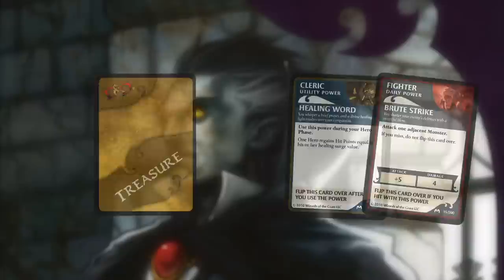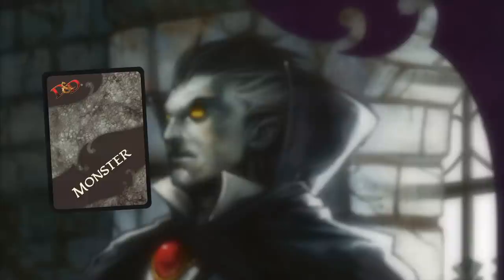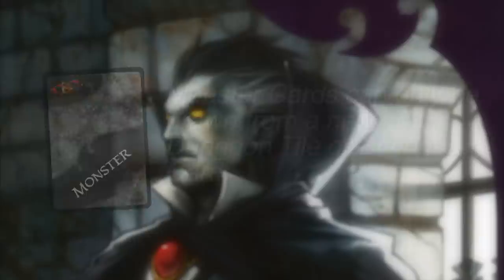And then there are deck cards. Encounter cards are only drawn during the villain phase. These encounter cards have different effects that can be good or bad. Traps and monsters can be drawn from the effect of an encounter card. Monster cards are only drawn if there is a new dungeon tile being explored or if an encounter card has an effect that forces you to draw one.